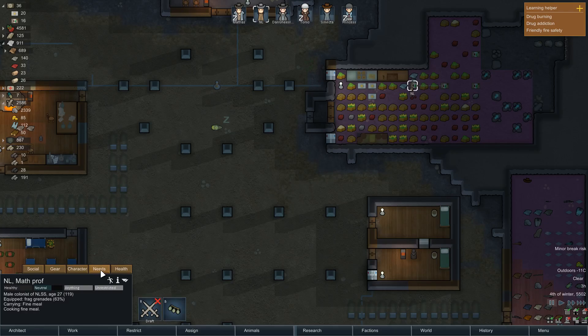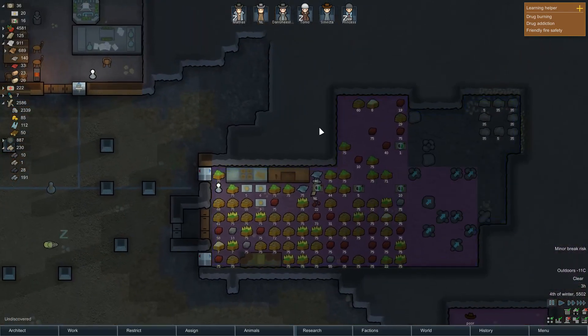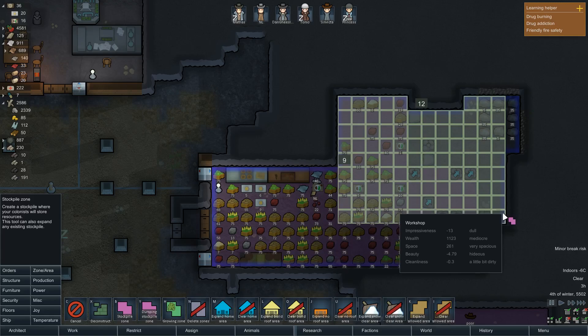Let me check my health — yeah, we should be fine. I think we should actually divide our freezer into two sections. So, let me stretch this out — zone, stockpile zone. We'll first make the whole thing the freezer.